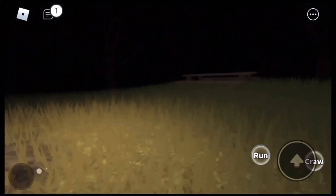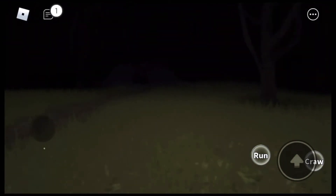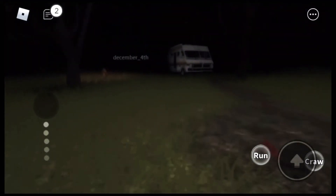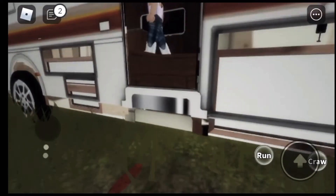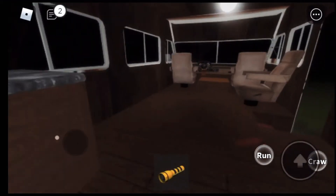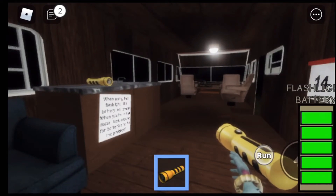Hey guys, what's up! Welcome to a new video. As you can see, we're playing The Maze, a Roblox game, and we're going to be exploring around the maze. It's pretty dark because it's a cave, so we need some light. You'll have to go through the trailer over here to get the light. Here are some instructions on how to use it — I just tap it, but I wouldn't turn it on when you don't need it because it has a battery, and that battery can run out.